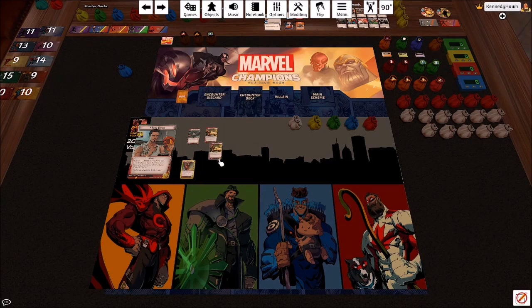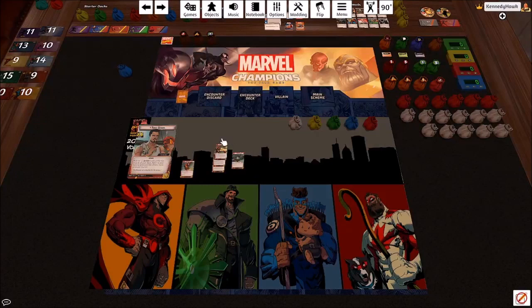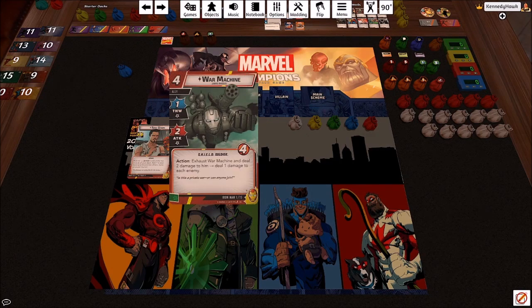The hero cards we're focusing on for this deck-building exercise are Repulsor Blast and War Machine. Repulsor Blast deals one damage to an enemy, then discards the top five cards of your deck — for each printed energy resource you deal two additional damage to that enemy. This could be an 11-damage attack for one cost, which is pretty great, so we're going to lean towards energy cards. War Machine is an ally: one thwart, two attack, four health.